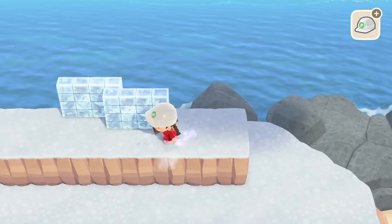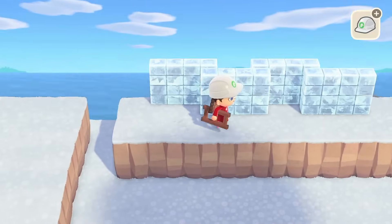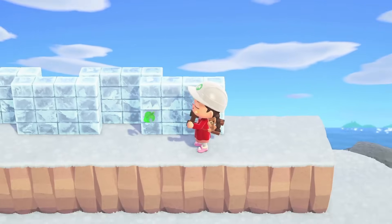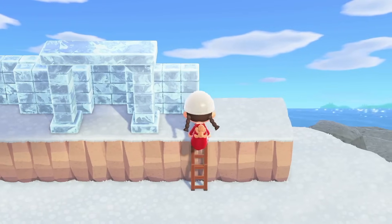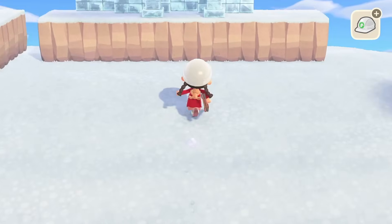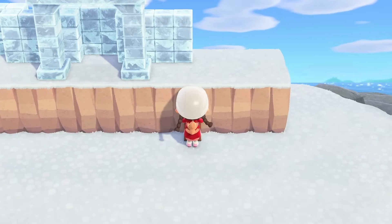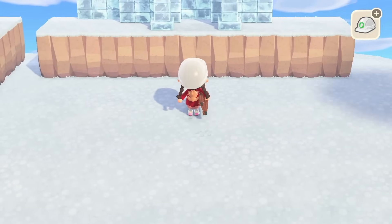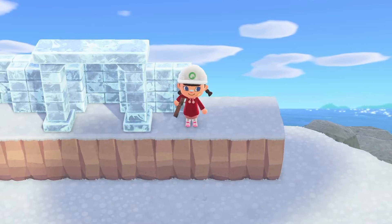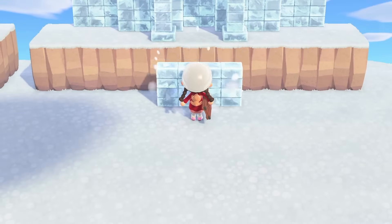I think this is the middle - we're just gonna guess that and then basically put a load of frozen partitions along the back here. Actually no, I kind of like it like that. You know when you just make a mistake and you just like it? That's what I just did. I see you frozen partitions looking cute. I do need an extra one though. Let's add our frozen arch just to get the placement of it all.